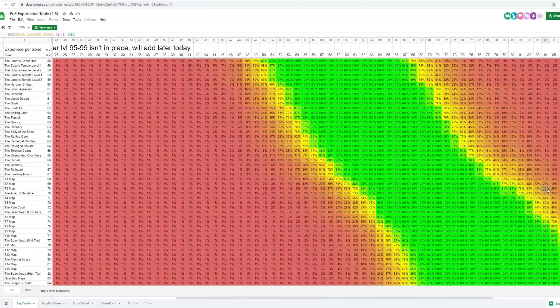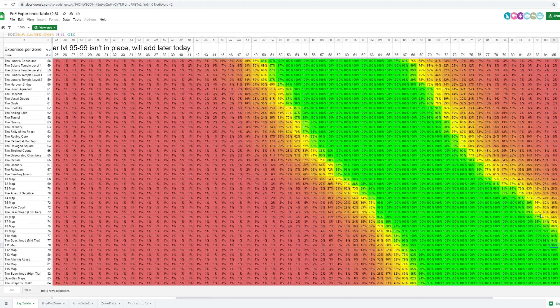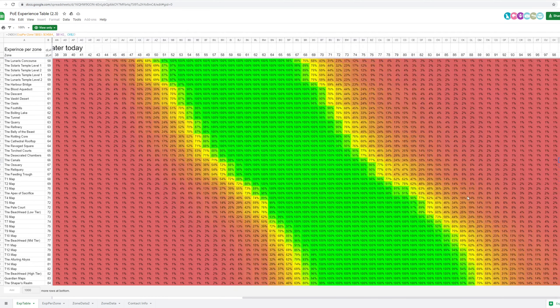You can see there's a green area — there's an efficient level range, and the distance is about 10 levels. Whenever you are at a lower level, you will get penalties to experience gain, so you cannot have another player pull you through maps if you're too underleveled. And if you are overleveled, once again, but that's pretty normal. You can see that once we reach level 99, on tier 15 maps we would only get 6% experience efficiency.